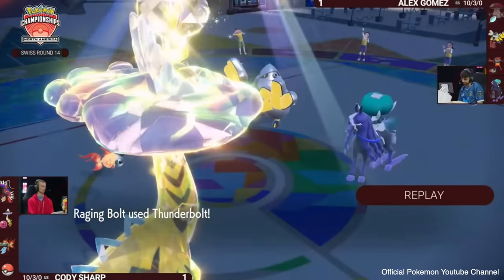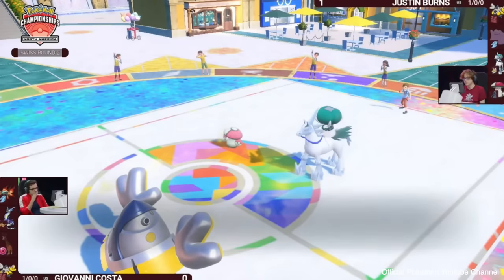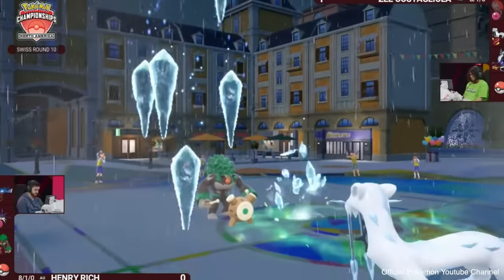But Chiyuu didn't just pair well with Fluttermane. Any special attacker heavily benefited from its existence on the field, from Gouging Fire to Enamorus to Calyrex Shadow Rider in restricted formats. Chiyuu was able to make Hyper Offense the name of the game for the format for a while, and Chien-Pao was right on its heels doing the same thing for physical attackers.